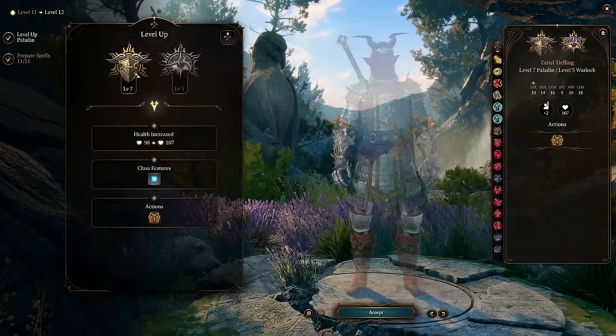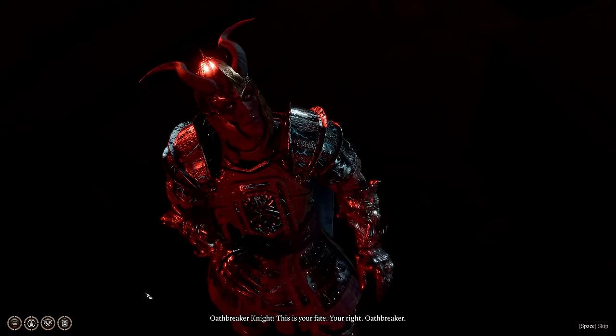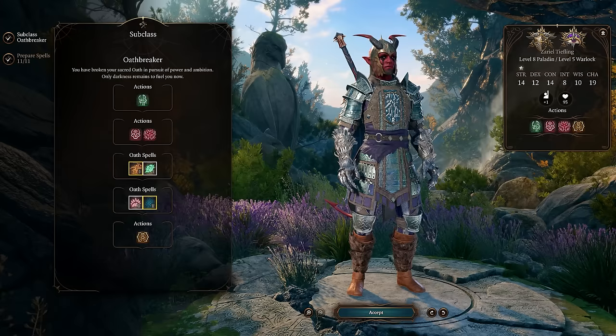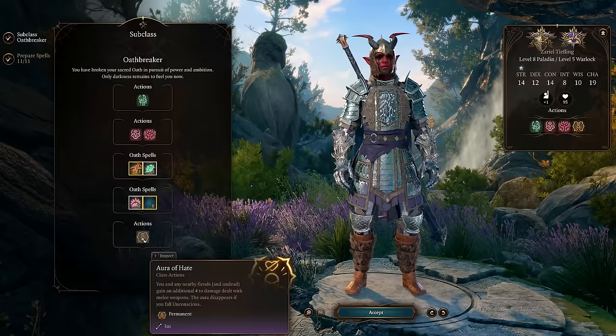The final level we go back and add is the 7th level in Paladin, which gives us the Aura of Devotion — helpful against charms. However, once we switch to the Oathbreaker, this turns into the Aura of Hate, which gives us extra damage on all of our attacks. This is really great because it works on every single damage instance.